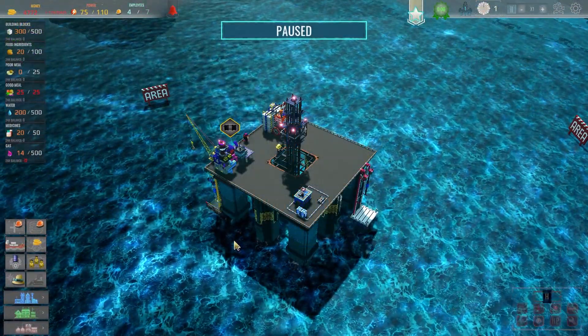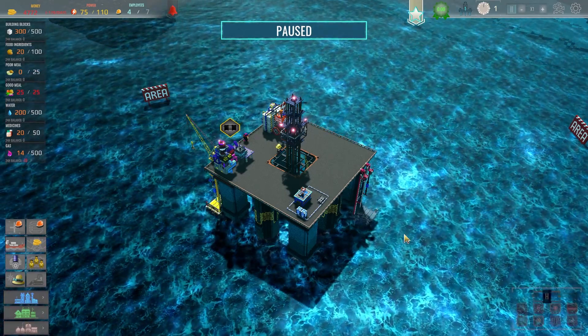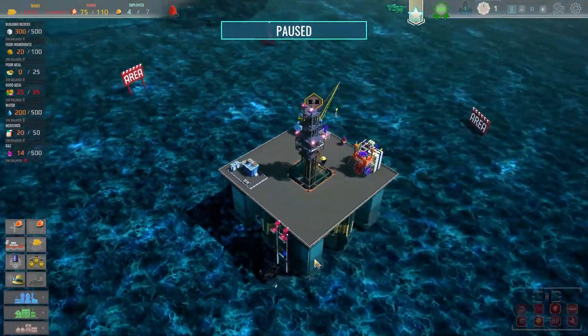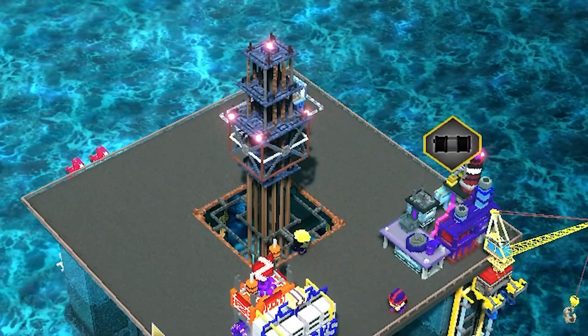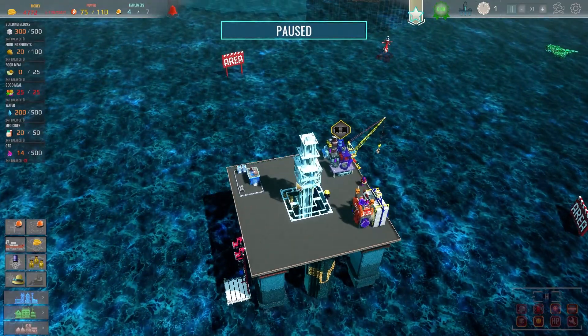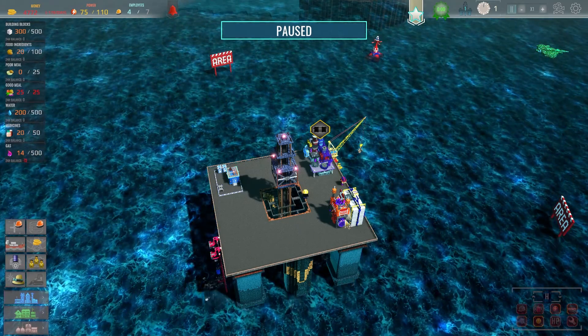I've only played a couple of levels of this game so far so we're going to be a little bit bad, but we shall see how we get on. Effectively the broad principle is that you have your drilling rig in the centre of your oil platform going deep down into the ocean floor extracting all that juicy oil and gas, but then you've basically got to set up like a factory to convert it.